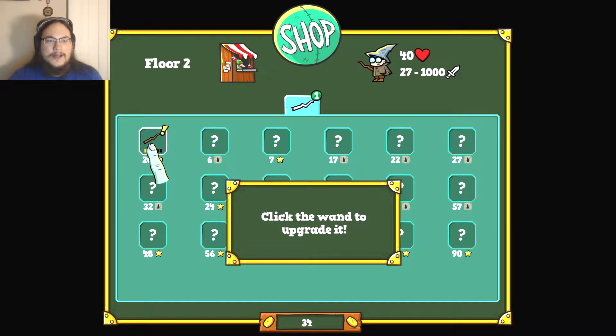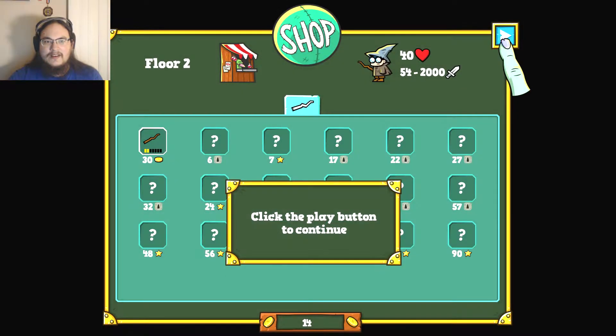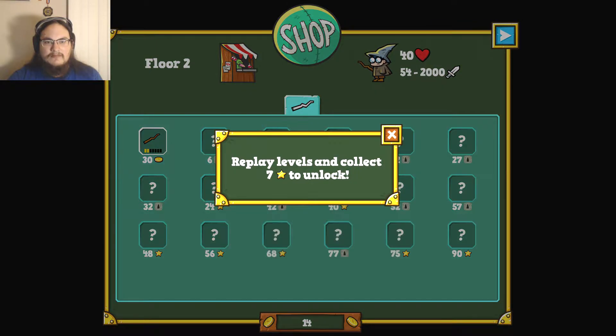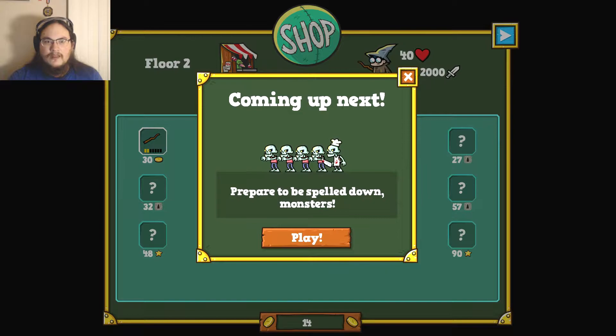Theorized was a good word to use, apparently. Stride was the longest word I used. I'm apparently not great at Scrabble, but we're gonna do our best. Click the wand to upgrade it. I got some coinage, got some more damage. I guess I have to get to the sixth floor to unlock that. Replay levels and get seven stars. Coming up next — prepare to be spelled down, monsters.